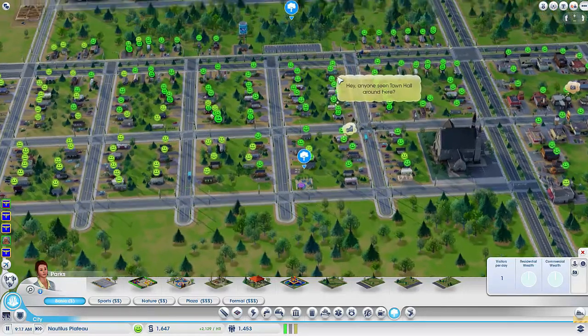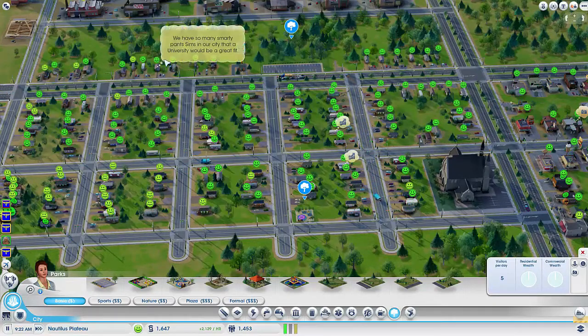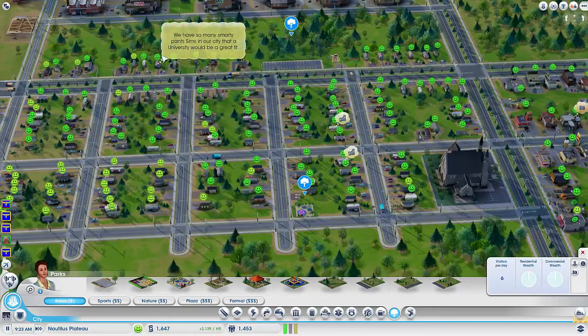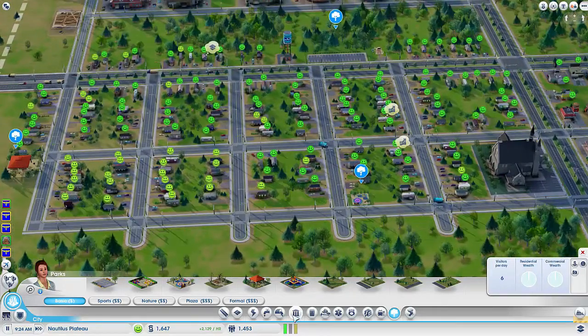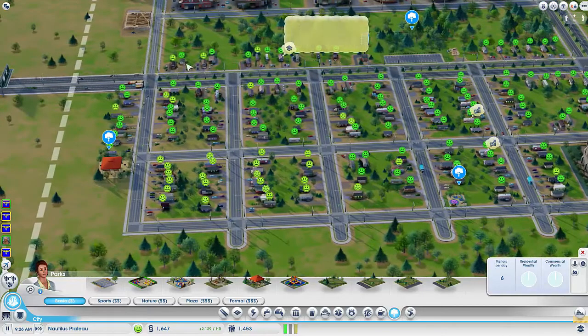Maybe if we had a city hall they could lower our taxes. Well, maybe if you shut up I wouldn't have to worry about it. I don't like a game that argues back with me. You can shut them up in the game settings — it's like, 'We have so many smarty pants that a university would be great.'